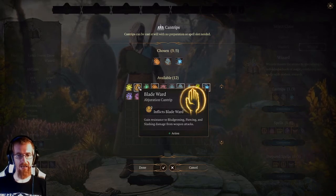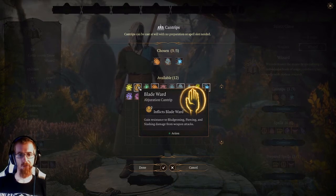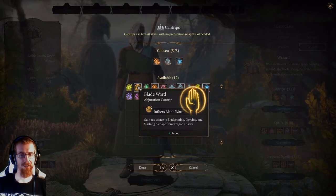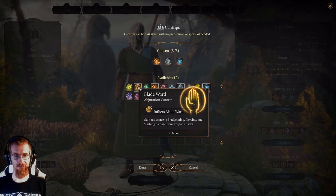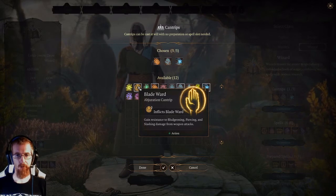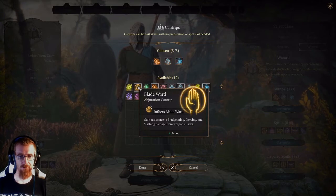Next one is Blade Ward. This is an abjuration cantrip. Abjuration spells are typically defensive spells — they're going to provide damage protection, spell protection, or possibly add more hit points to your characters. Blade Ward gives you resistance to bludgeoning, piercing, and slashing damage from weapon attacks. Resistance halves the amount of damage you're taking from any of these attacks, so if a bludgeoning weapon hits you for ten, you're going to take five. Normally I'm not going to memorize it, but there might be situations where it's pertinent — if you're trying to cover a large distance while people are shooting arrows at you, or even against arrow traps.